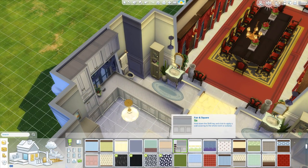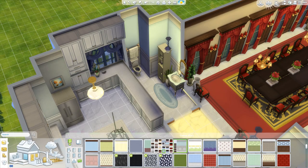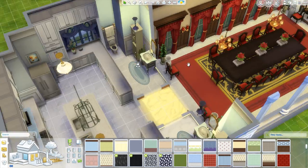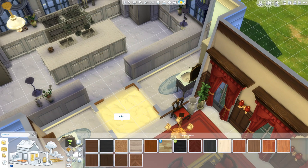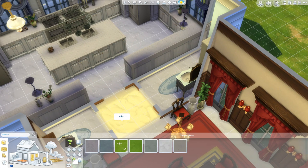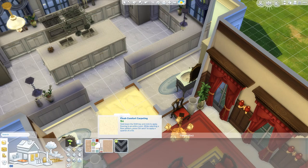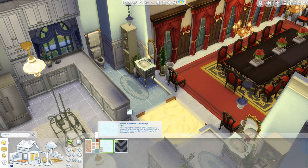Since we do have some blue motifs happening, I think we can use some more blue in this house. Let's just do that. And I know this is a little bit weird, but I'm going to change the floor to carpet because we have some really nice blue carpets — and who freaking cares? Royalty can afford to replace the carpet if it gets wet. We have a nice new carpet over here.